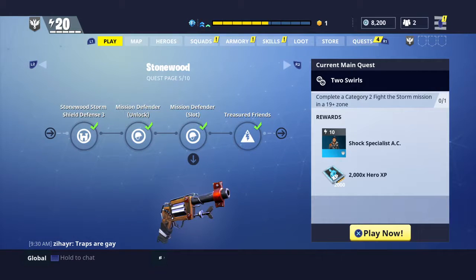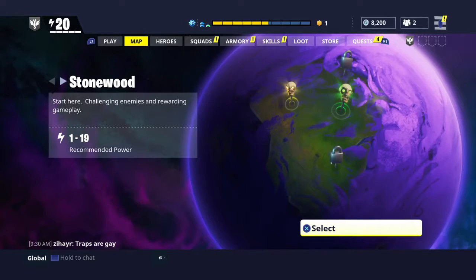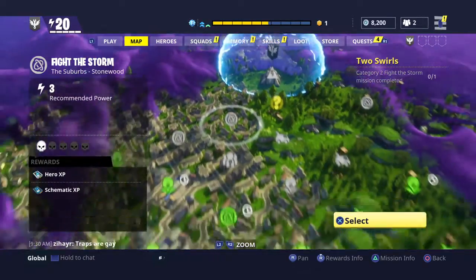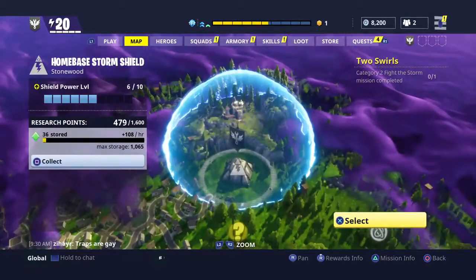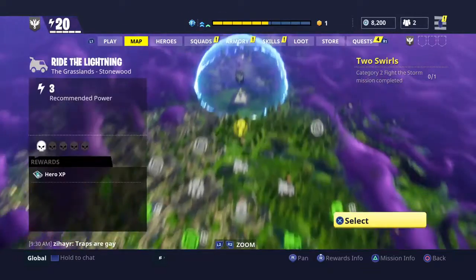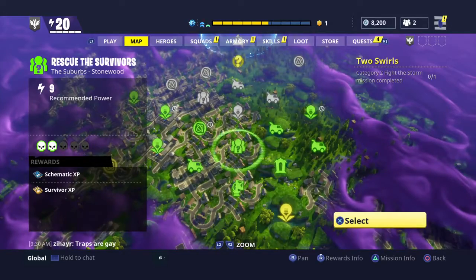If you go over to the map and select Stonewood, it's always going to take you to your Storm Shield first. But if you look around, this is a level six area, so there are quite a few missions out there. They go from gray, which is a low level, to green, which is kind of the recommended level for your current power level and weapons.